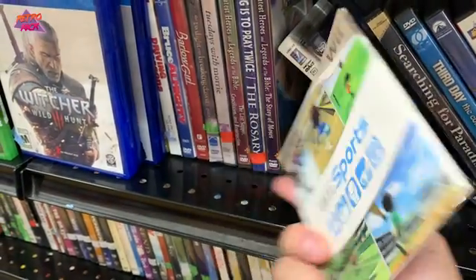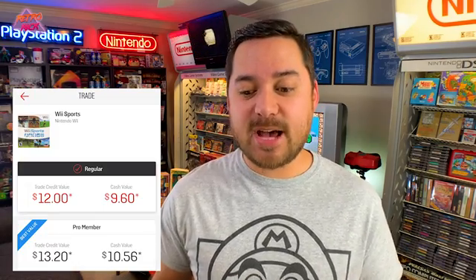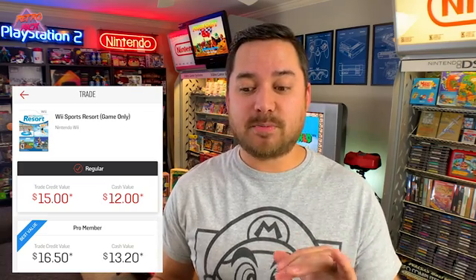The first game — these aren't in any particular order — is Wii Sports and Wii Sports Resort, lumped together. Wii Sports trades in for $10.56 cash or $13.20 in-store credit. Wii Sports Resort is a little more at $13.20 cash and $16.50 in-store credit. These prices fluctuate, but they tend to stay right around that range, and I find them all the time for a dollar or two at secondhand stores.